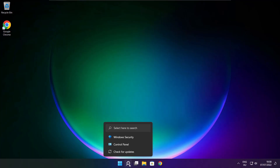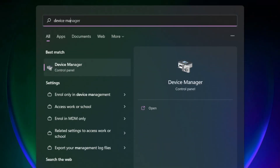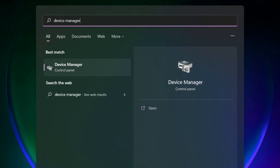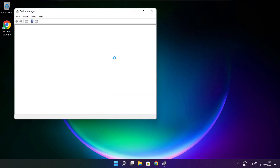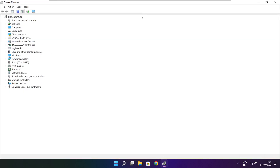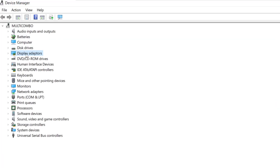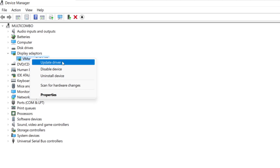Click the search bar and type device manager. Click device manager. Click display adapters. Select your display adapter. Right click and update driver.